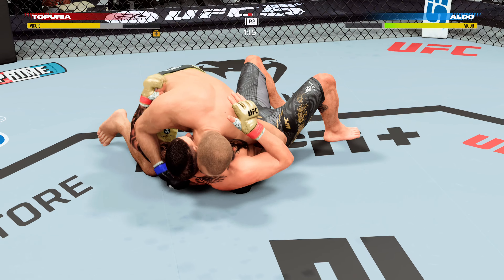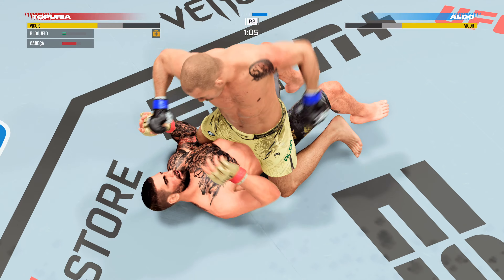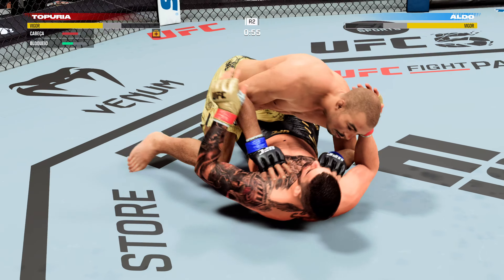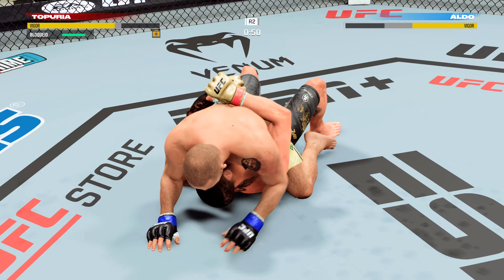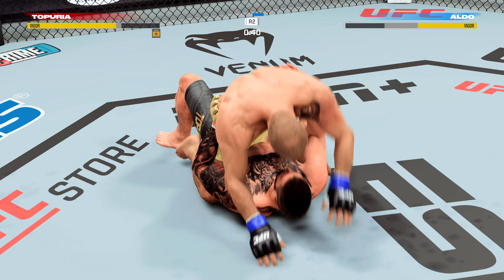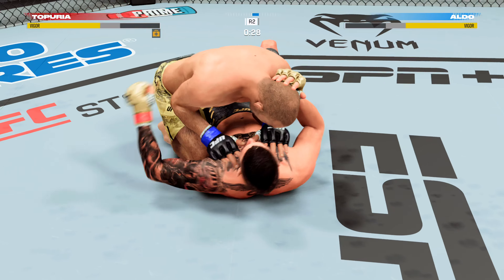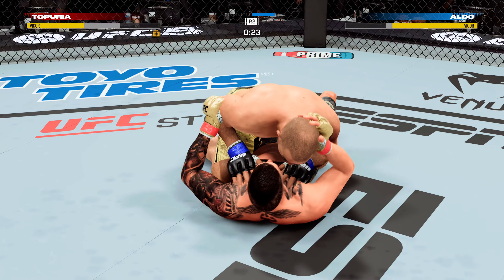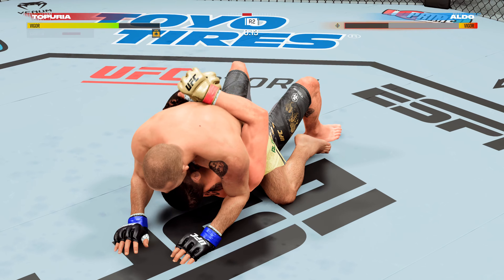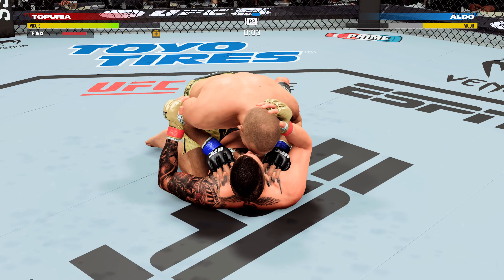Lands the grounded pound strike. If you're the bottom fighter, you've got to move, you've got to strip, you've got to get up on a hip to try to move your opponent off or pull him down to close the space. Pretty athletic off his back to avoid that strike from the top. Beautiful transition. Aldo's right back to the full mount, making all these shots count. Toporia in half guard — great job landing from the top position.